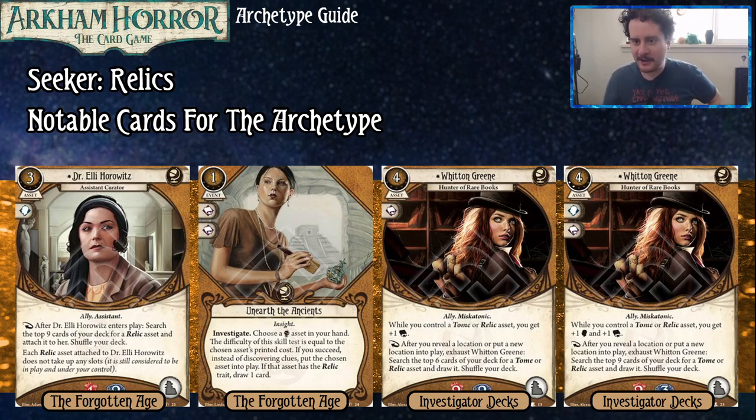For everyone watching at home, if I'm saying garbage words today it's because I'm not feeling great and my brain can't think straight. Value is the word I was looking for — you just get more value out of Witten Green with Ursula Downs.